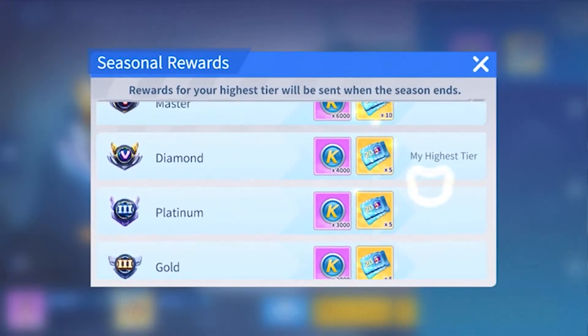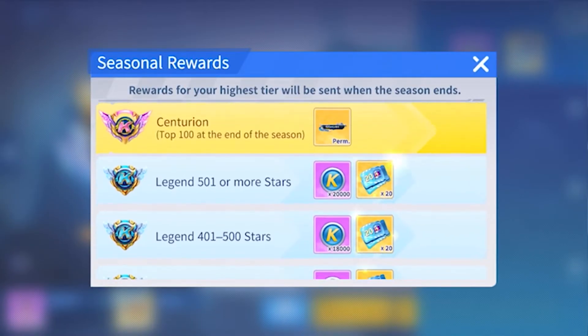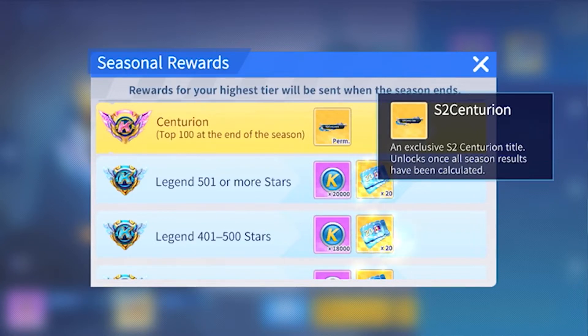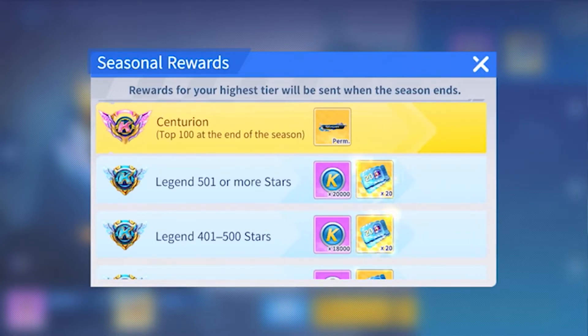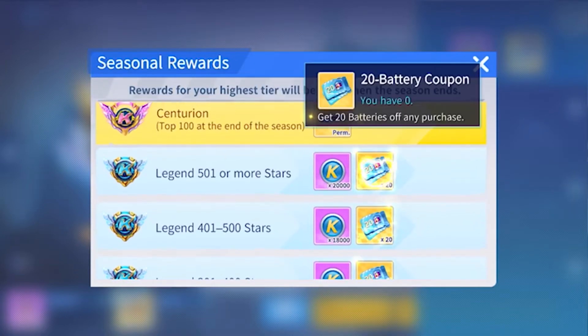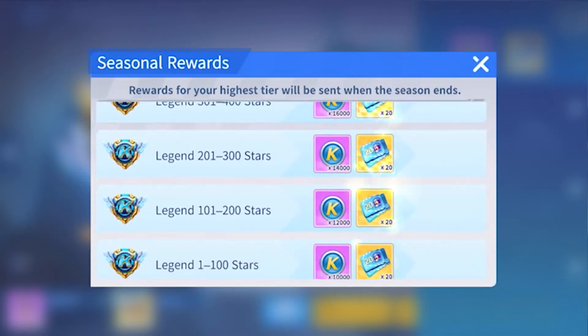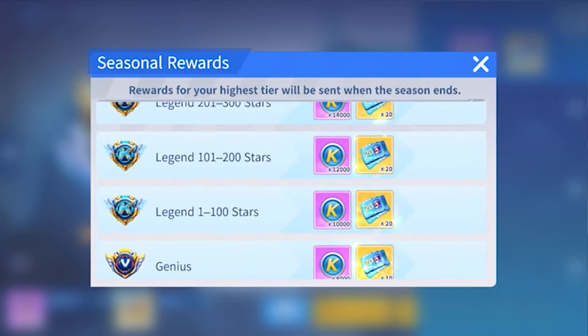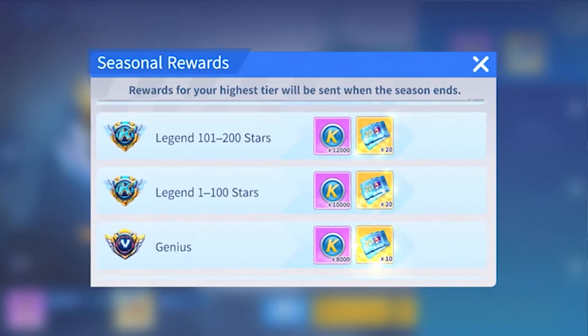The seasonal rewards are: if you're in Centurion, you get a permanent S2 Centurion title — it was an S1 Centurion title last season. And then you get a bunch of cake coins and 20 battery coupons for all these other tiers. As soon as you get to Legend, you get 20 battery coupons.